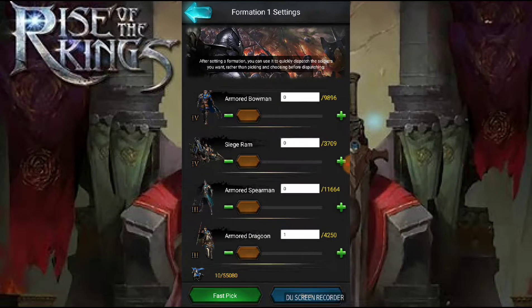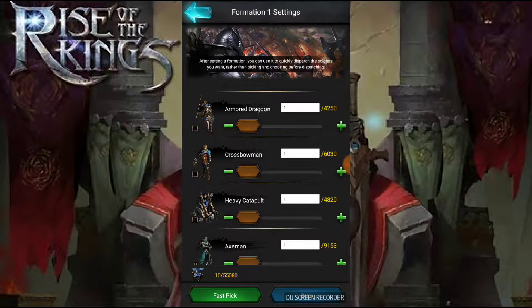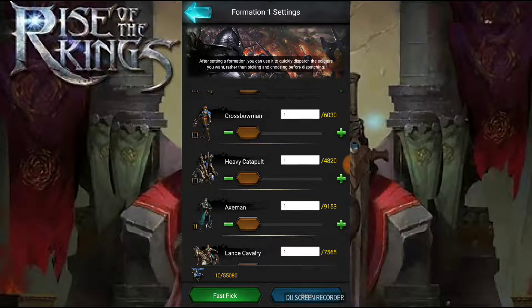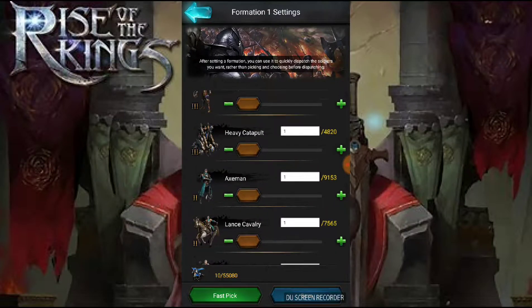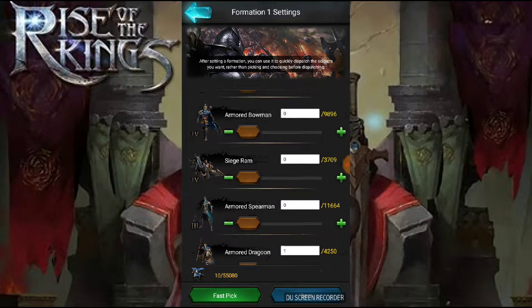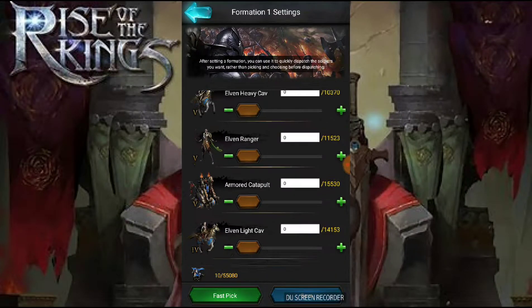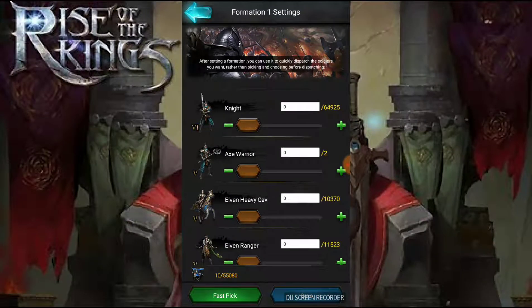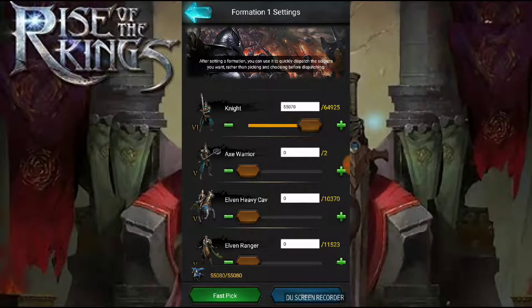Right now I have it set up for only 10 troops — one dragoon, one crossbowman, one heavy catapult, one axeman — just like a real army is marching, so the enemy can't tell. I set it up as fake marches and I send three of these out so they think all my troops are out of my castle and they will attack me. It's basically a bait tactic. That's how you preset fake marches with 10 troops.